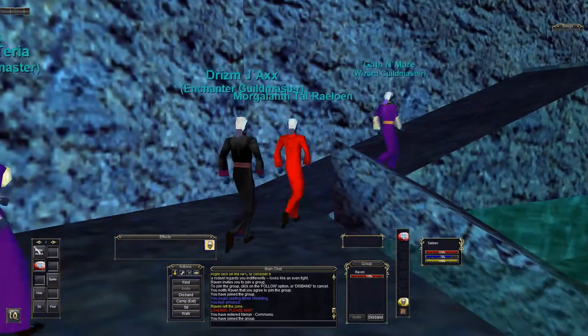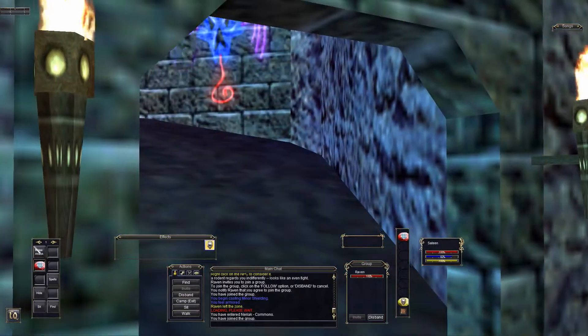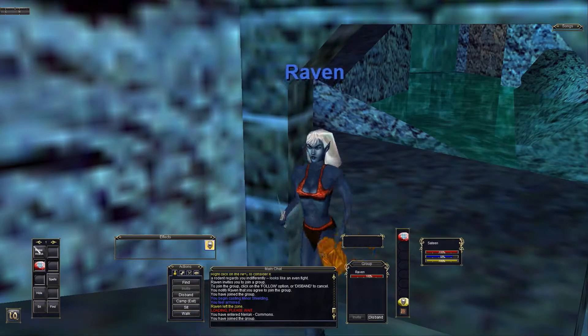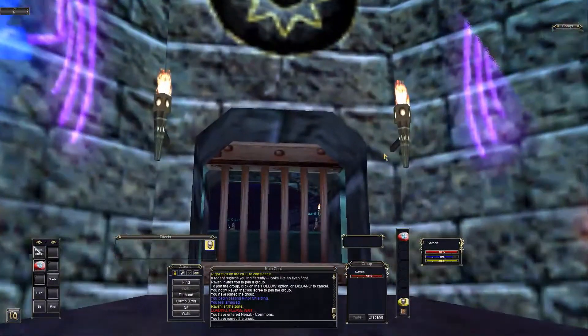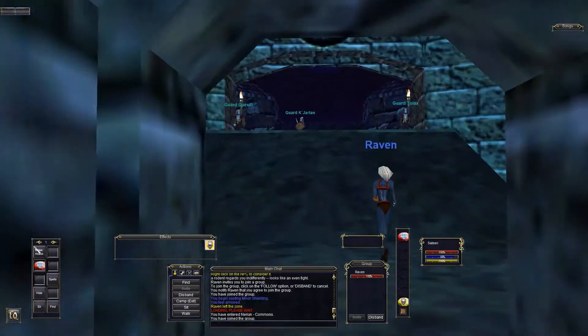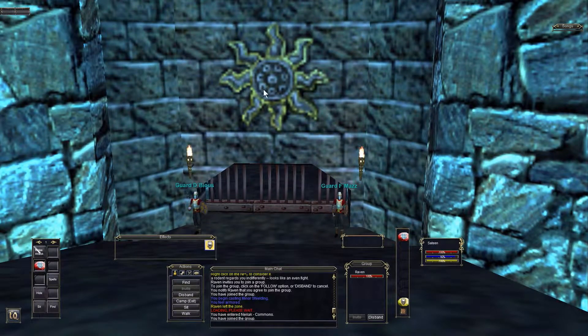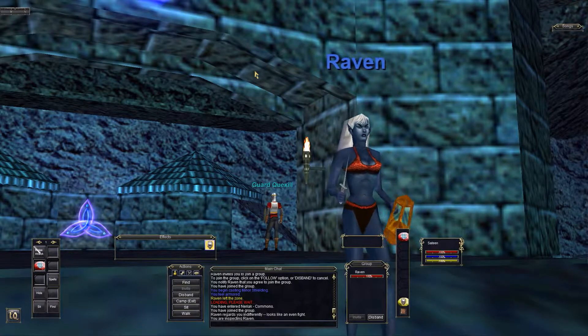Wonder where they're all going. Maybe they heard we were on and needed a coffee break. I heard one of them got killed by a rat. They really do like the purples, blues, and red neons. These are the Commons. Wizard, magician, and enchanter - okay, that's over to the left. That's where my guild hall is.